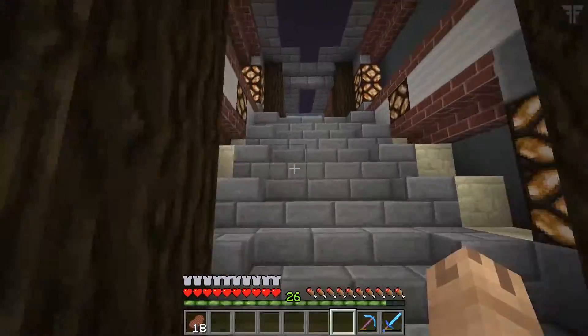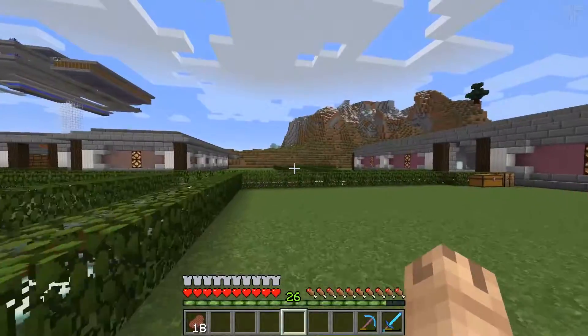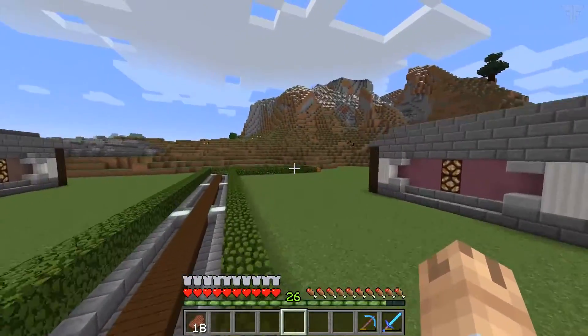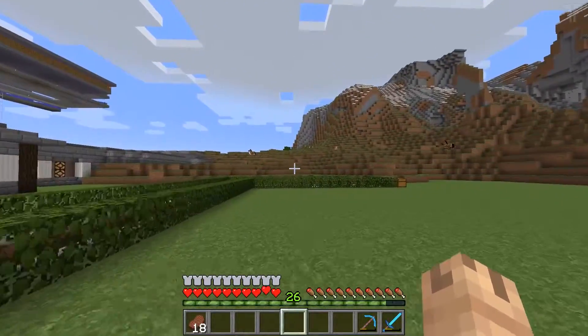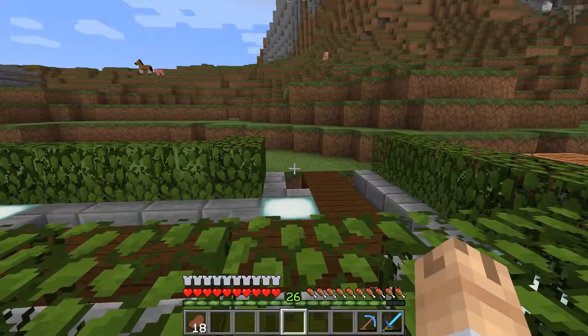For this tree farm we are going to be using the skip-and-cut method. The tree farm is going to be going at the end of this pathway right here and pushing itself into the mountain. We're going to be carving out a huge chunk of this mountain. We're going to talk while we build this little entrance thing and then after that I will probably make the frame or something.